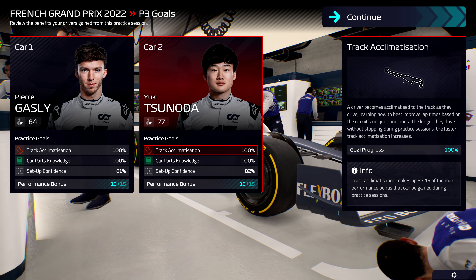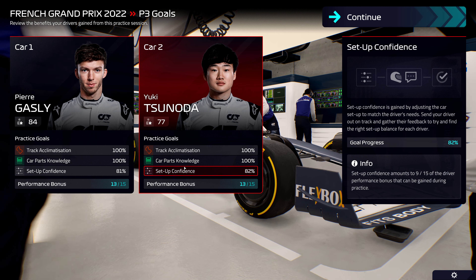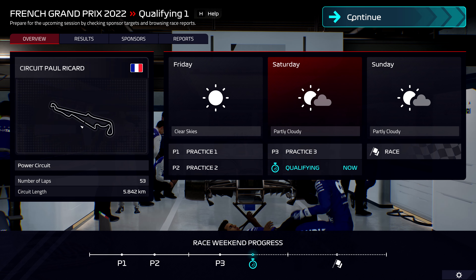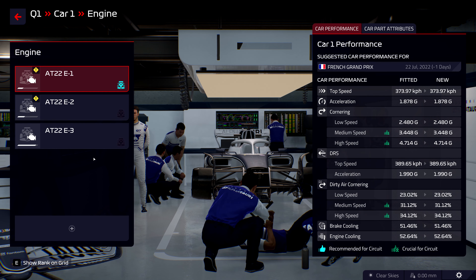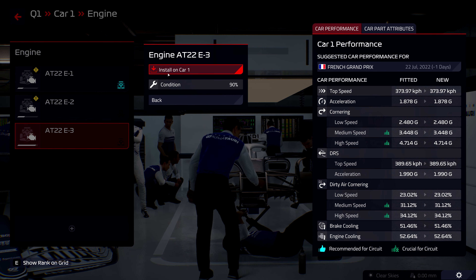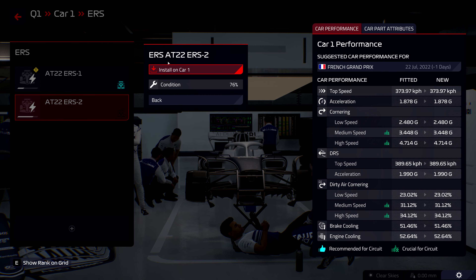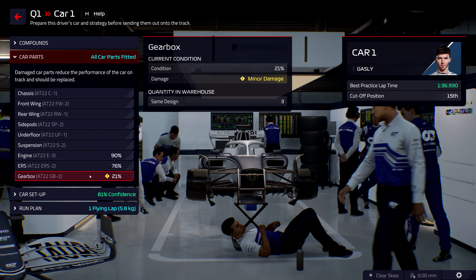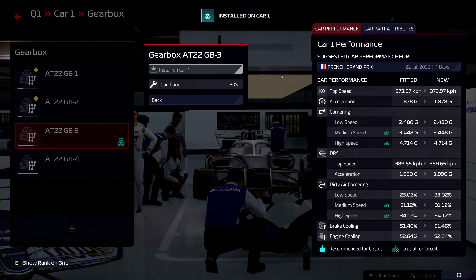Welcome back - practice went pretty good. This is the best set of car confidence I've had in ages. All car parts are fitted and we're gonna change these back now. Engine number one is taking a beating because we're using it for practice, so we're gonna swap that out. ERS number two we're gonna install, and I should have been doing this from the start - saving some stuff. These gearboxes have seen better days but we'll go with gearbox number three.